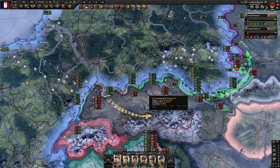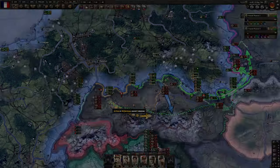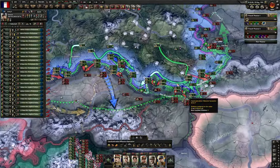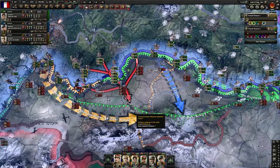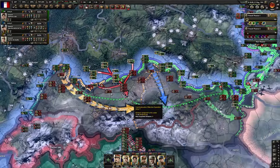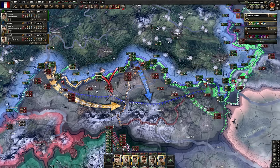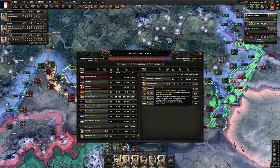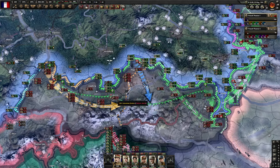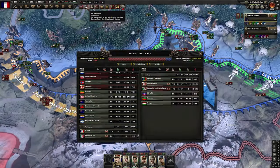It seems obvious that we are going to win the war, so start accumulating political power because we'll need it to annex Italy after the war. It looks like we're already pushing for Vienna and I think we can start rushing for the last remaining victory points — Munich and Vienna. We got Vienna. As soon as we get Munich the war should end. I will save the game and give a last look at the stats.